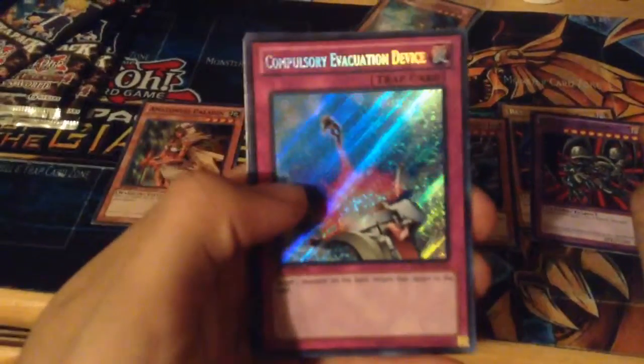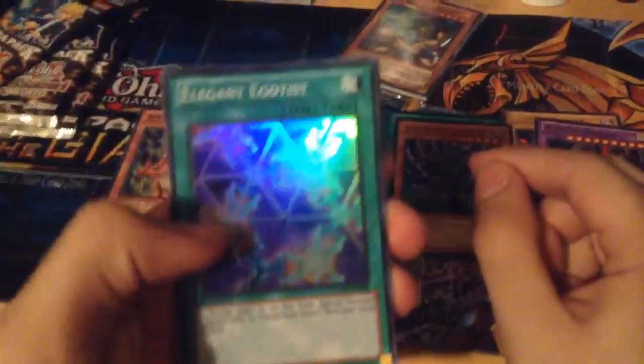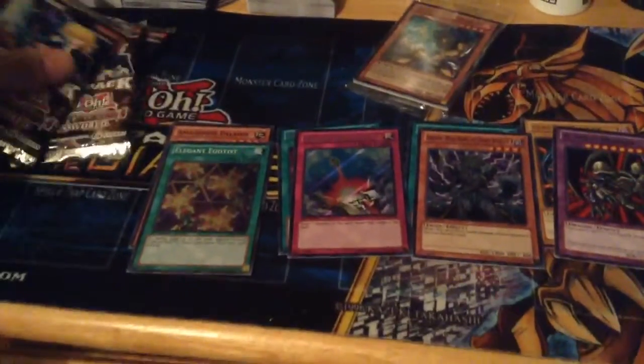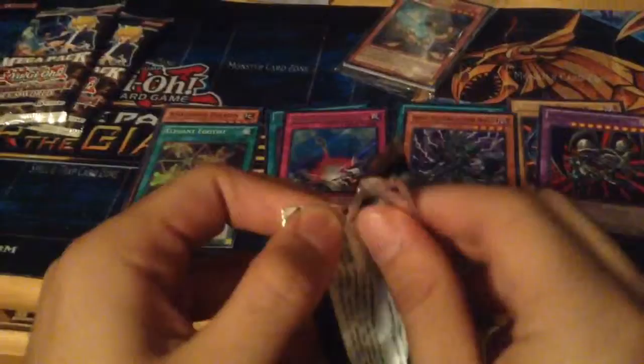B. Skull Dragon for a rare. We got a Brawn, Mad King of Dark World for our ultra, a Compulsory Evacuation Device secret — nice, my third one. I like an Egotist super rare, Giant Trap Hole, Vampire Baby, and Dark World Grimoire. Alright, let's go into our third pack — see what we get. So far we're doing pretty good, I'd say.